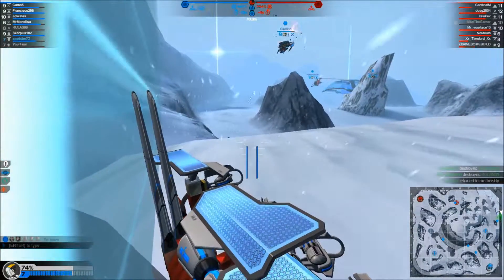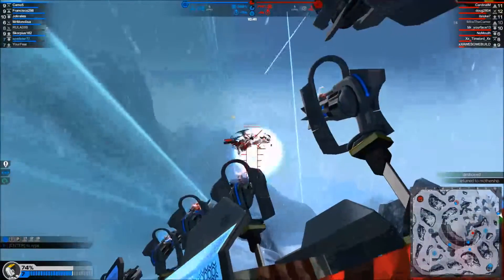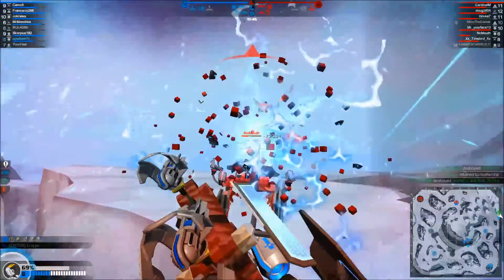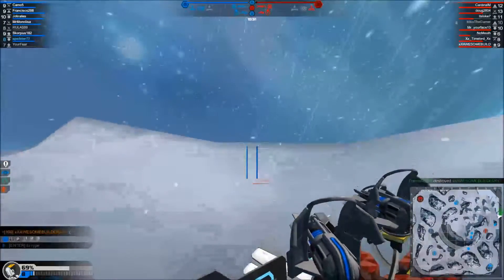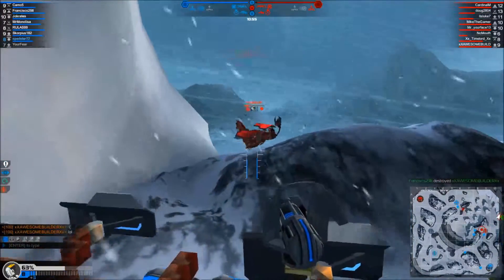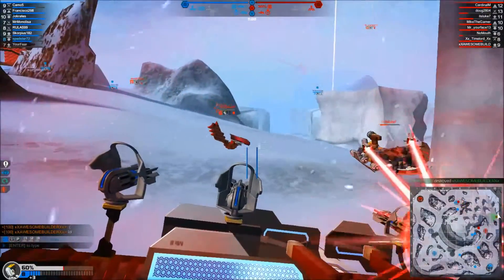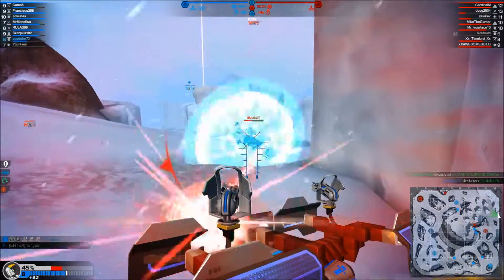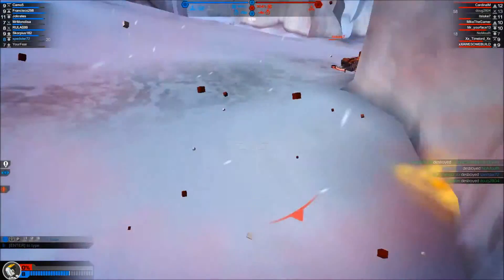The problem I will continuously have is when people shoot off my wings — as you saw there, I spiral out of control, which happens more often than it probably should. Whenever you're in a scenario like this, there's not much you can do other than just try to fire. I was cornered by three people, so I'm dead. But that little guy right there kept getting me constantly.